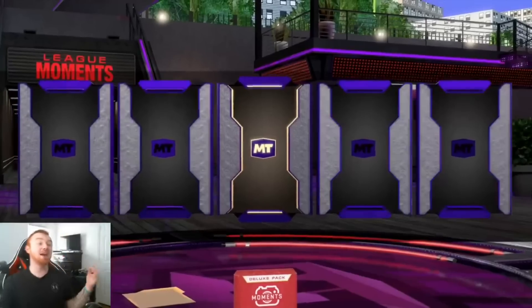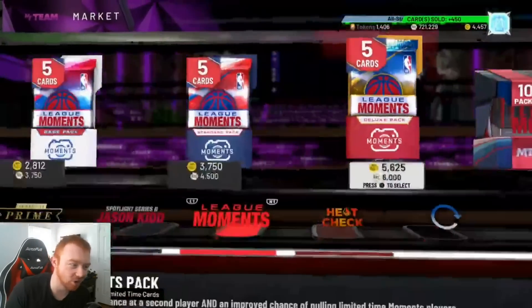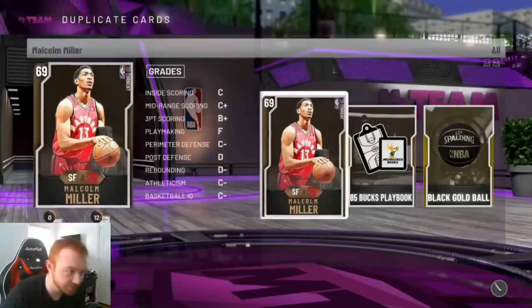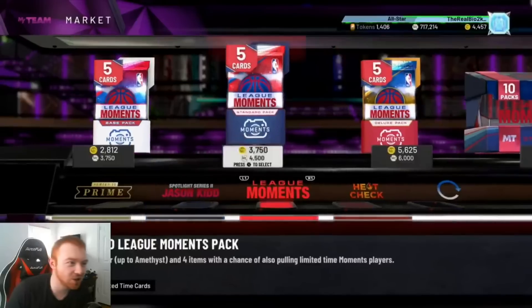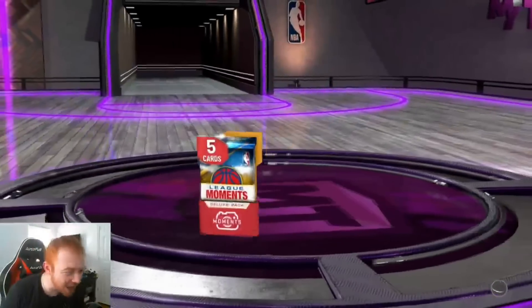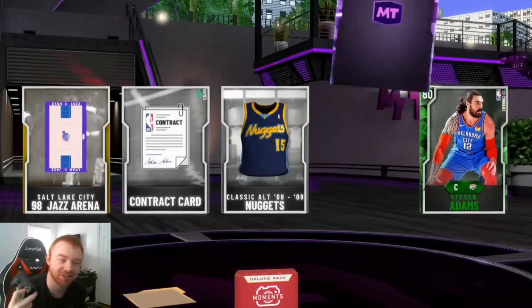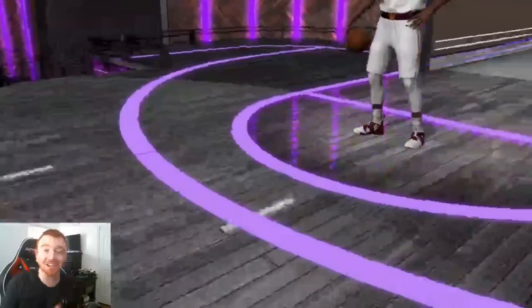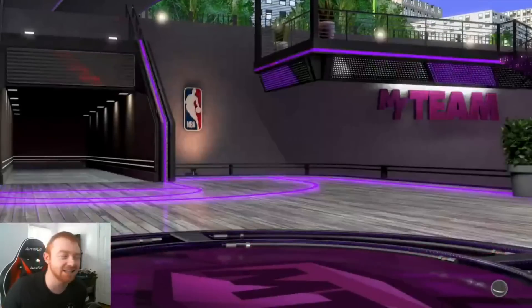Final pack — we flip it all. We're gonna end on a gold Aaron Gordon, and you guys know the rules: we don't end on golds. So one more final pack — boom. 2K, I get it, you're trying to get me to burn my MT, but it ain't gonna work. We're packing some heat. If that was a pink diamond that would have been the greatest thing ever, but it's gonna be a Tristan Thompson. So we end up getting two diamond pulls, four amethyst pulls — not too crazy, but I'll gladly take that.